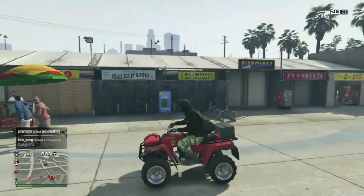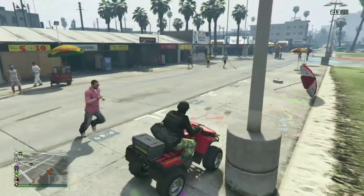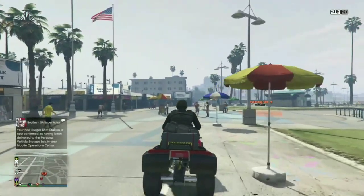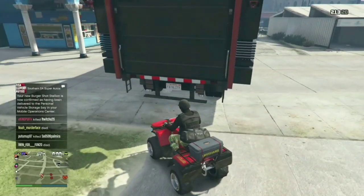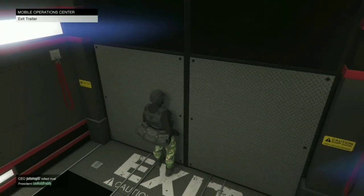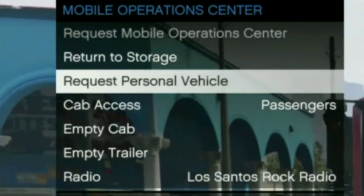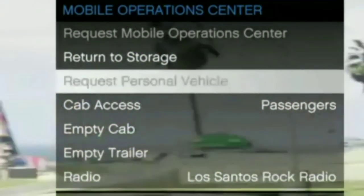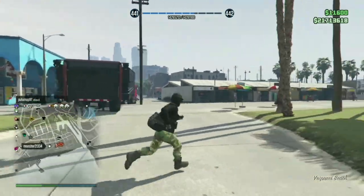Once you do that, drive around on your blazer until the burger shot stallion has arrived. When you get that notification that your vehicle has arrived, head back to the MOC. Now make sure that you exit the MOC and go back in — just to insure it for yourself. Exit and request the blazer through your MOC personal vehicle. If you get the lifeguard blazer, then you have officially insured it and you can take it to any garage — it's yours.